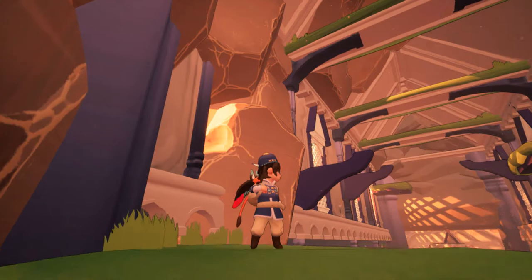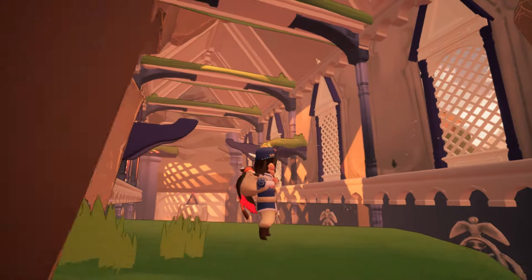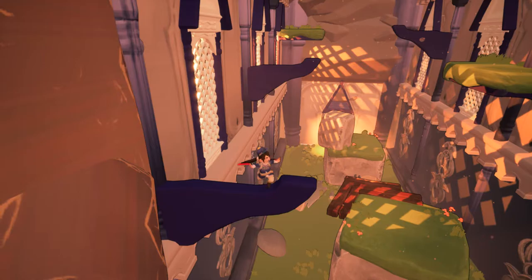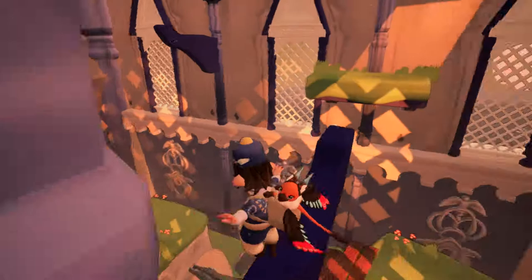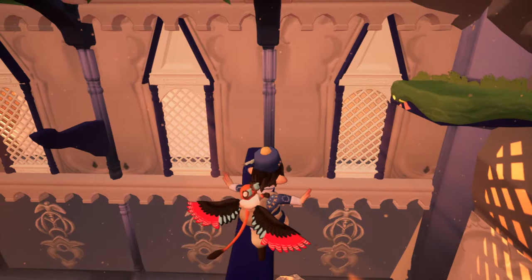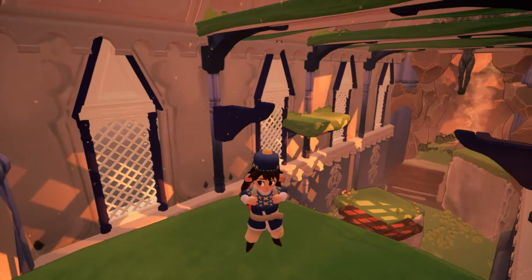It looks like we have to go up there. It looks like we can grab onto... we can. We're balancing right now. Maybe there's another feather up here. Let's see if we can find another feather hiding somewhere up here. The controls are absolutely fine — I don't see any issues apart from, like I said, the camera.